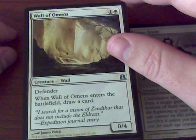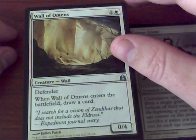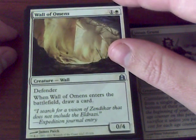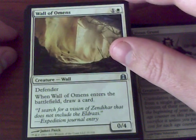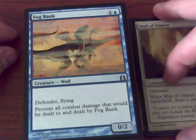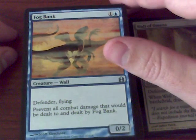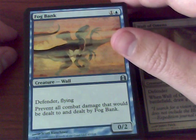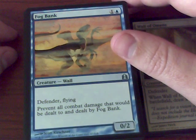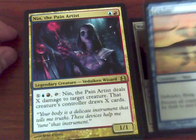I really love the wall focus that they did on this set, and Wall of Omens of course is one of the best walls — it's a cantrip, enters the battlefield, you draw a card. Gotta love it. I really wanted a Fog Bank for the longest time. They are in Urza's Saga and I didn't really purchase very many from Urza's, so I'm very happy to get a Fog Bank.